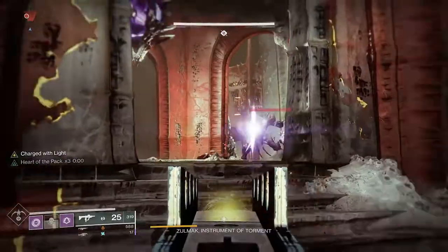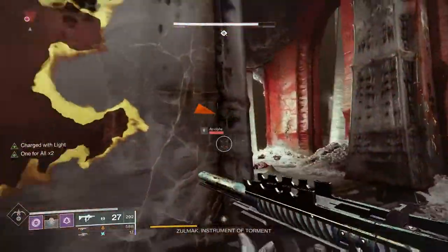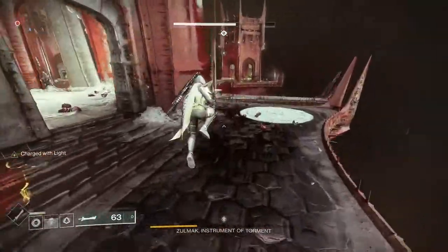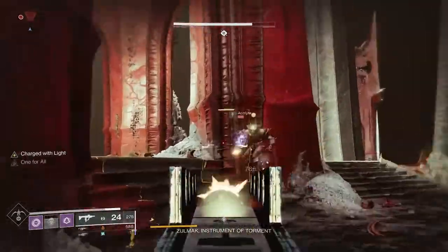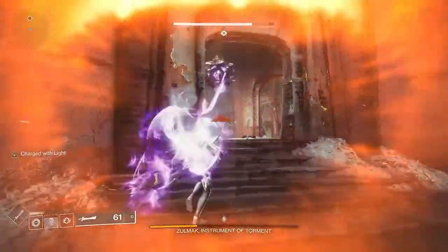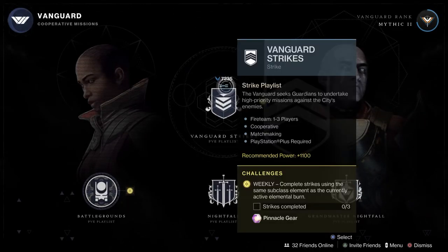Once you get through those, you're going to do your pinnacle activities. Pinnacle activities are higher-end activities — your latest raids, Grandmaster Nightfalls, playing Nightfalls at certain scoring thresholds, things like that. But you can also get them as a casual player by just going through and playing the core activities a certain amount of time every week.